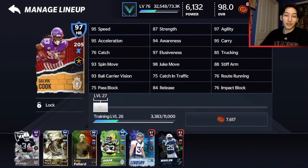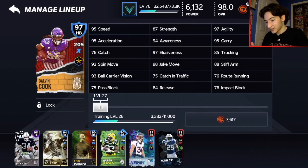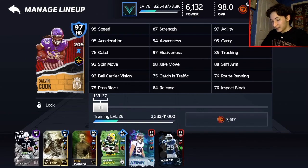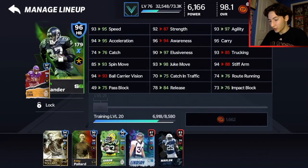I've had Dalvin Cook since Team of the Year — he was good and he's still decent, but he's just getting slow. Bo Jackson is obviously a lot better. He's actually worse in a lot of categories more than I would have thought, but he has two more speed and four more acceleration — he's got the stats that I need. My offense goes from 97.9 up 0.2, and overall goes up to 98.1.